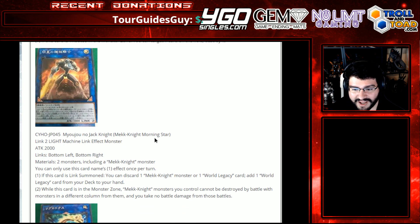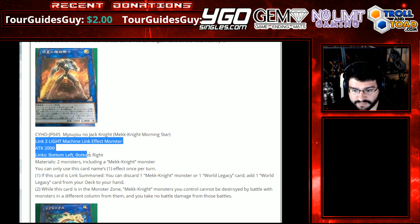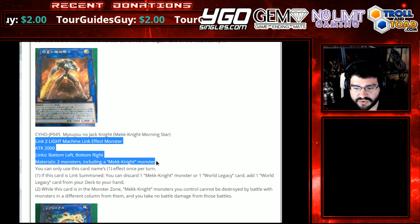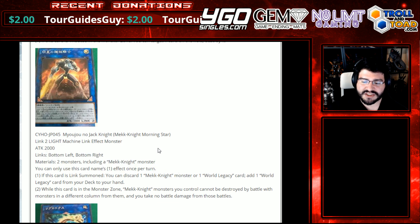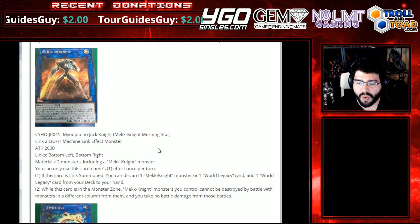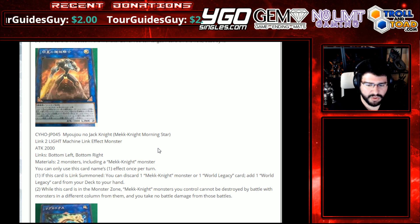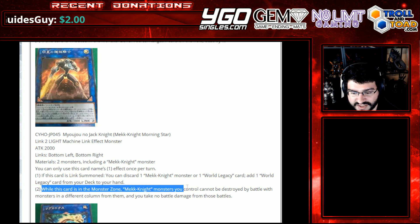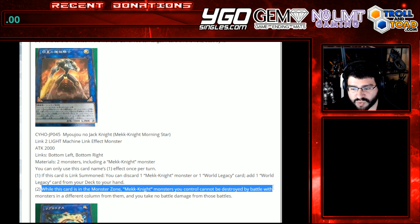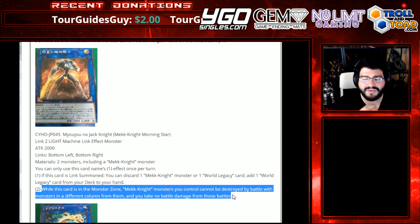Mech Knight Morningstar, a Mech Knight Link Monster — that's exciting. Link 2 Light Machine Link Effect Monster, attack 2000, bottom left and bottom right arrows. Materials: 2 monsters, including a Mech Knight Monster, so locked into the archetype. You can only use this card's first effect once per turn. If this card is Link Summoned, you can discard a Mech Knight Monster or one World Legacy card, then add a World Legacy card from your deck to your hand. Cute.